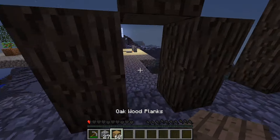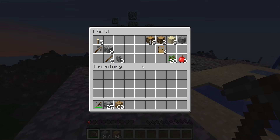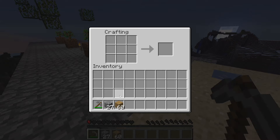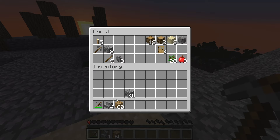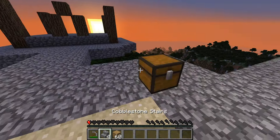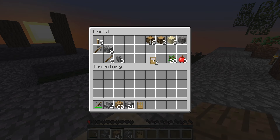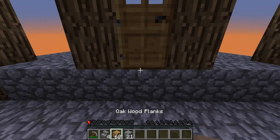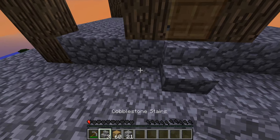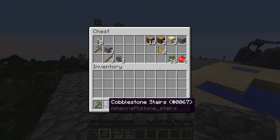I can place the door now, but actually before I do that I need to make stairs — four stairs. I still need that wood. I might need more doors later if we build other places, but I'll build one here and put that there. Might as well put them like here as well and then I'll have an extra one.